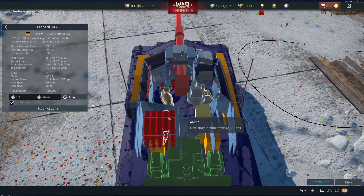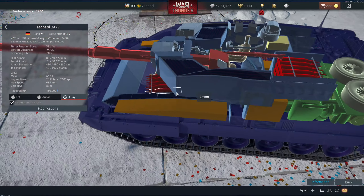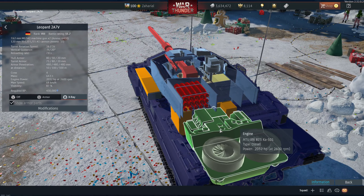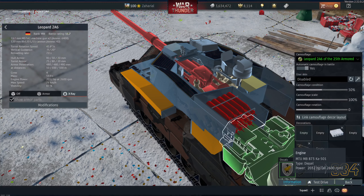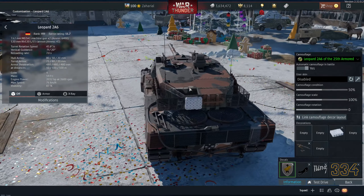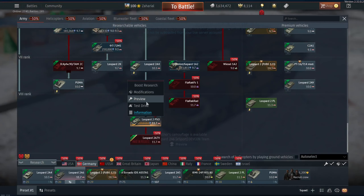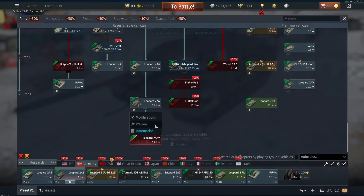It looks like it should be a sweet tank. It does have separate ammo storage behind a blast door, but it still has the Leopard hull ammo, so you might want to limit the number of shells you bring. If you've played a Leopard 2 variant before, this looks like it's just going to be a spicier Leopard 2. We have 2,032 horsepower at 2,600 RPM — about the same as the 2A6. The armor layout looks pretty similar too. It doesn't look like we're getting the same style of upgrades as the 2 PSO gets, which doesn't excite me as much as the 2A7 does — I've been waiting for the 2A7 forever.